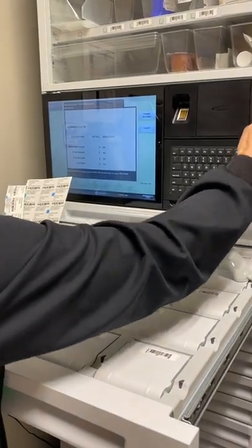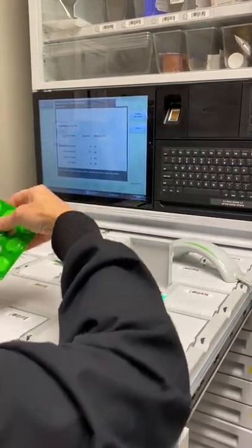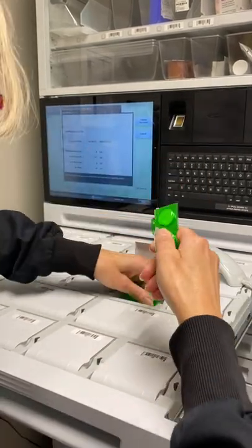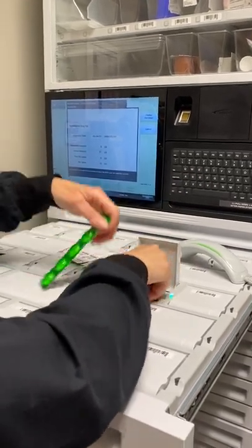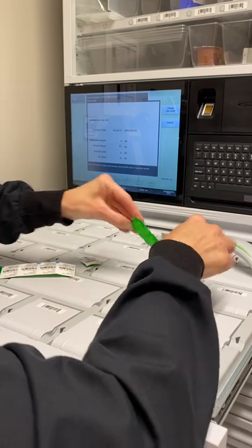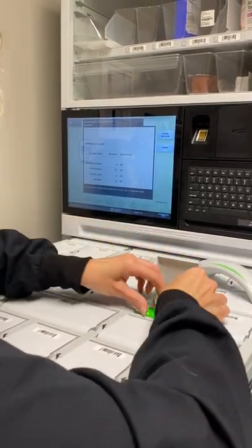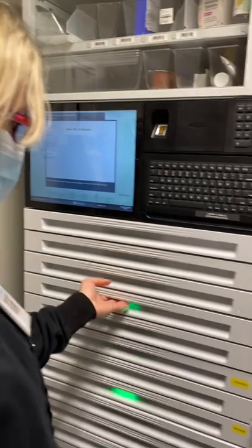It says five, five twenty-three, which is not correct — it's actually five twenty-four — so I would change it. There are six, and I'm adding 22. I like to put the newest ones at the bottom so the oldest ones are used first. It's good to carry scissors. Then you just shut the drawer and move to the next one.